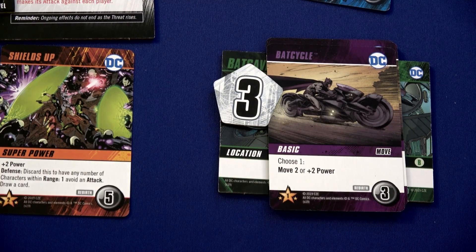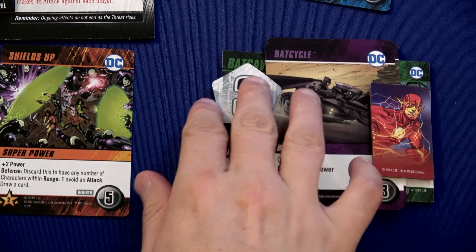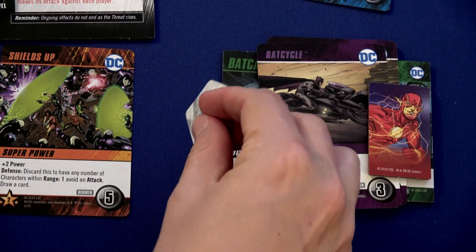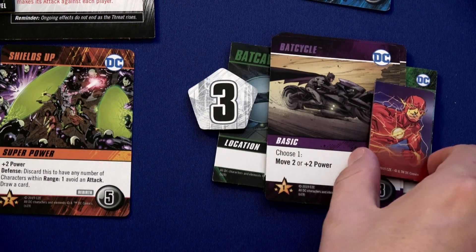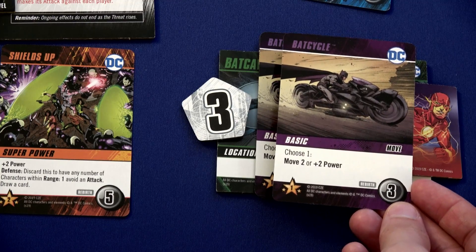Movement is quite powerful for the Flash. We're going to have him enter over here at the Bat Cave, and we're going to spend three out of our four power to buy this Bat Cycle. This card will go into our discard pile. We'll shuffle it in when we've gone through our deck and then start being able to use it.